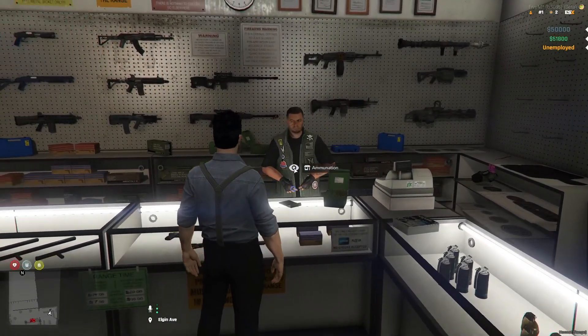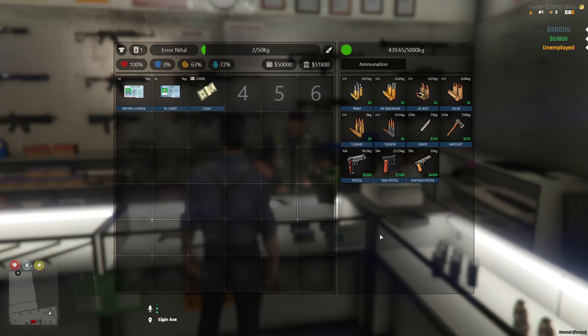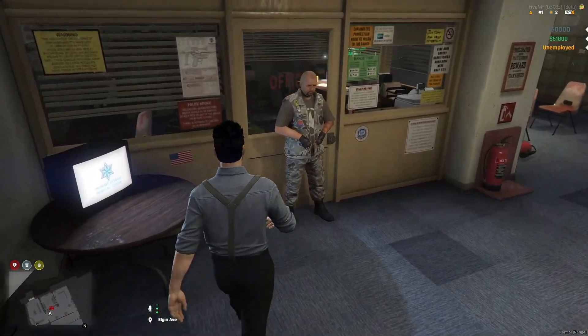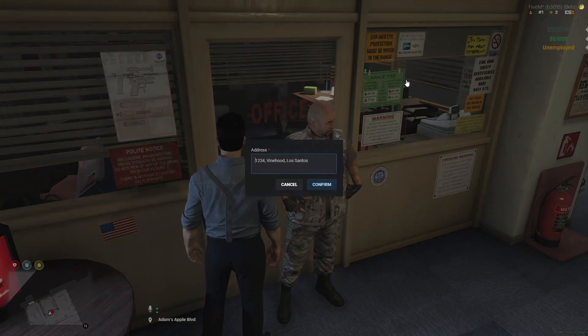Now let me show you how weapon permit works in this script. If you try to buy a weapon without a weapon permit, you will not be able to buy it. You need a specific weapon permit for specific weapons. I'll go with the weapon permit for pistol.